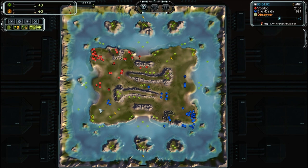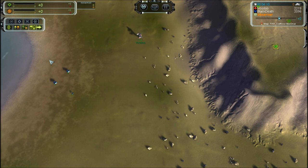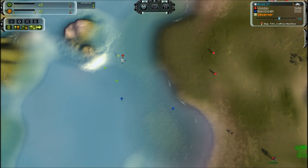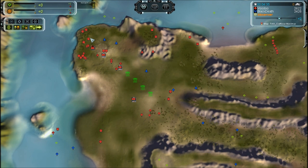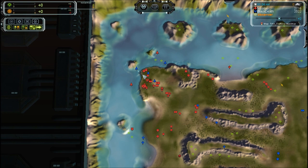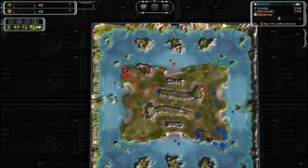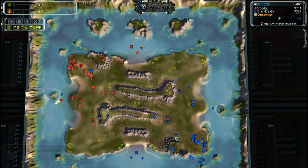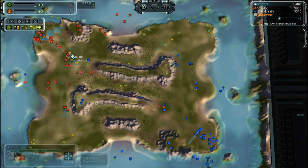Now the ACUs are moving out — Black Death is slightly faster. This raiding group may be shut down by Voodoo, but it can run away because it is an Aurora. It looks like Black Death will go prevent air production, but that won't be a problem because Voodoo has already stopped it. Black Death takes air control, at least momentarily. Black Death is now shutting down some strikers from doing any more damage — one slips by, which will be problematic, but he does make some tanks to deal with it.